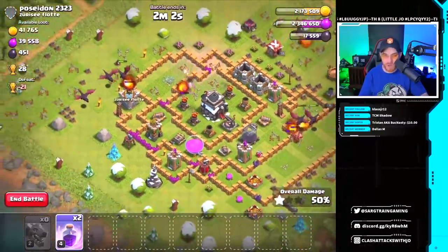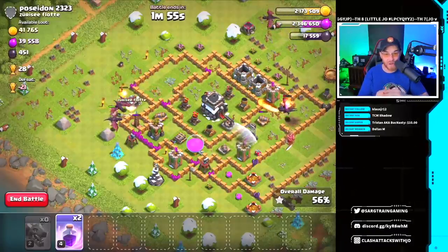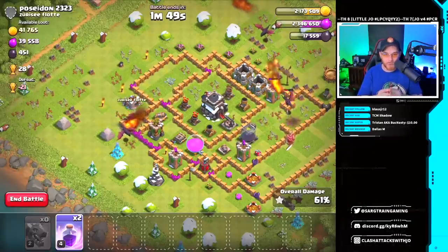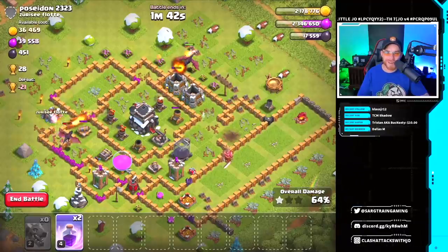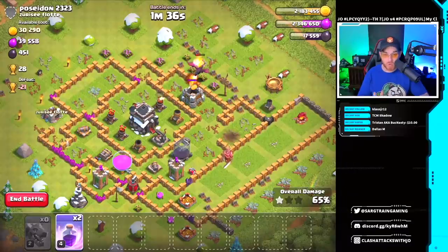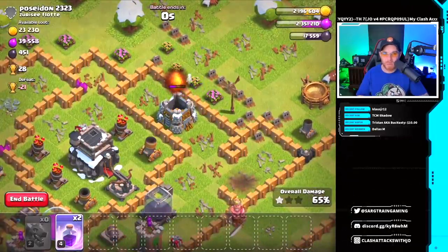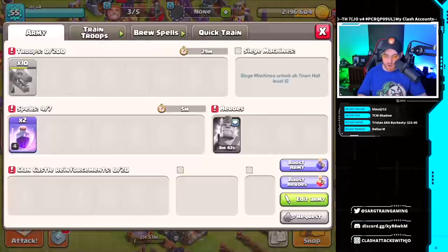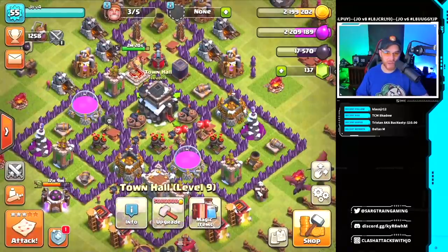The funnel wasn't great — dragons are working their way on the outside. They hit a wizard tower and we'll pull a two-star off this base. We don't want to spend all our loot in the process of trying to farm loot — that's not the ideal farming strategy. The dragons got taken out by air defenses in the core, but they pulled off quite a bit of loot. We pulled about 300,000 gold, moving back up to around 2.1 million.